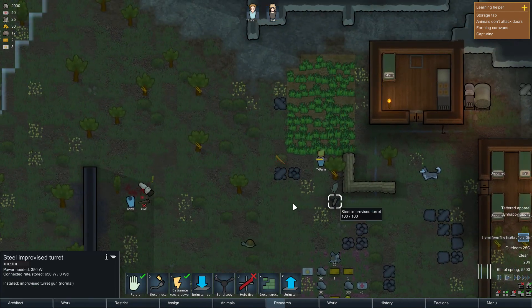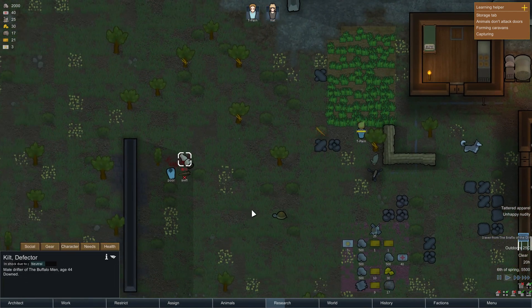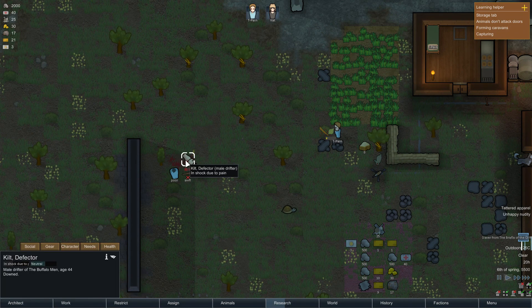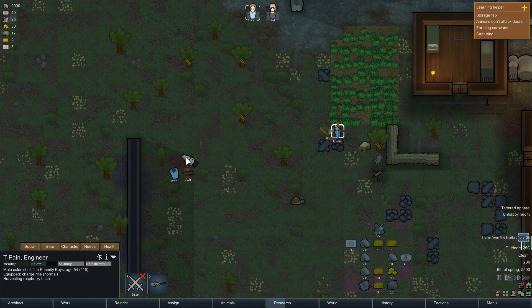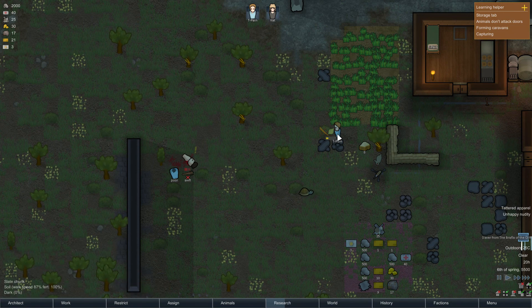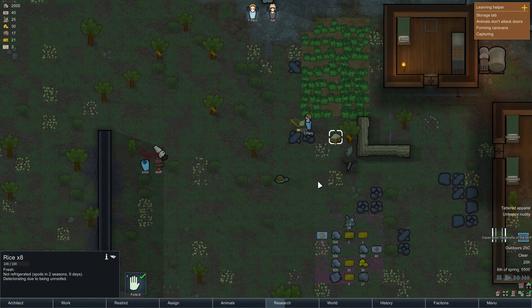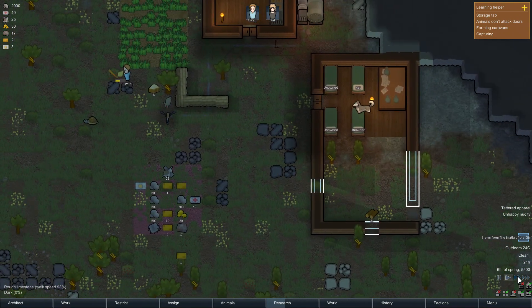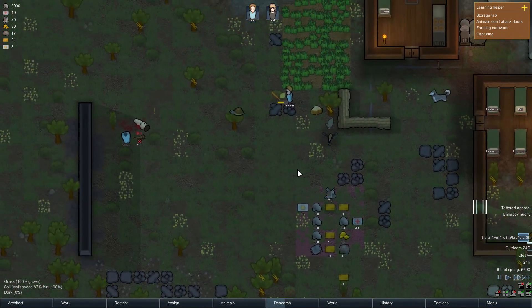And why is this guy just sleeping here? He's in pain - should he not be dead? Can I kill him? Can I just finish him? I can't capture him - we'll just let him do what he needs to do. We've got some rice here, that was pretty good. And it looks like we're making a little bit of progress, actually. Not bad at all.